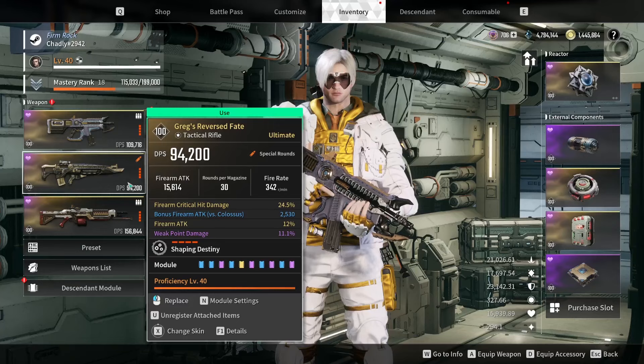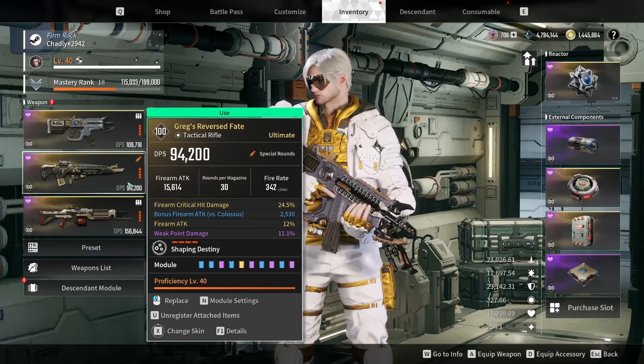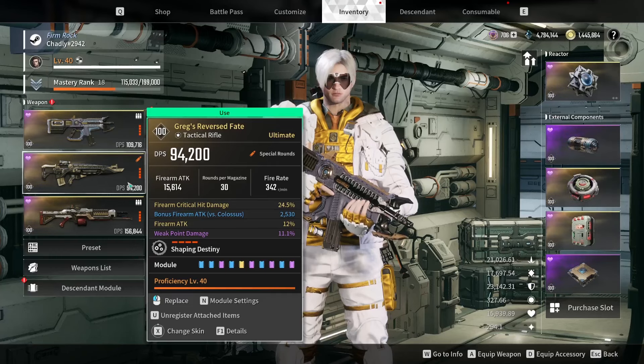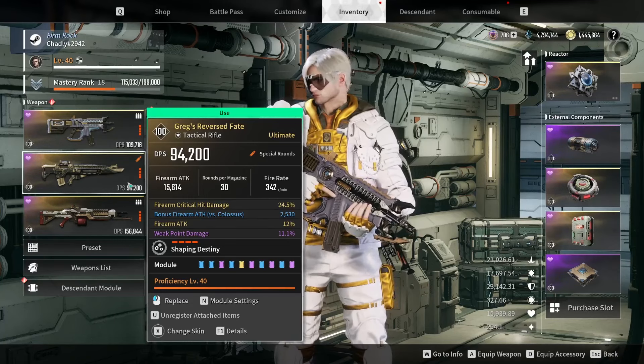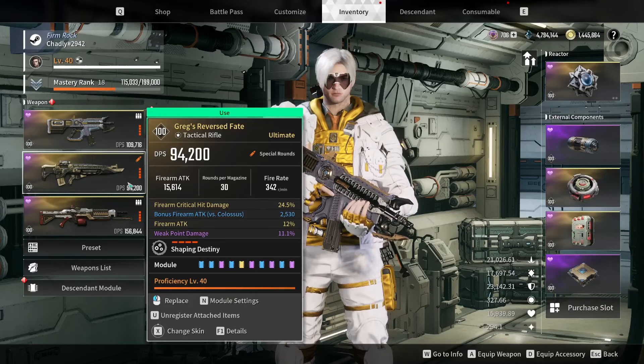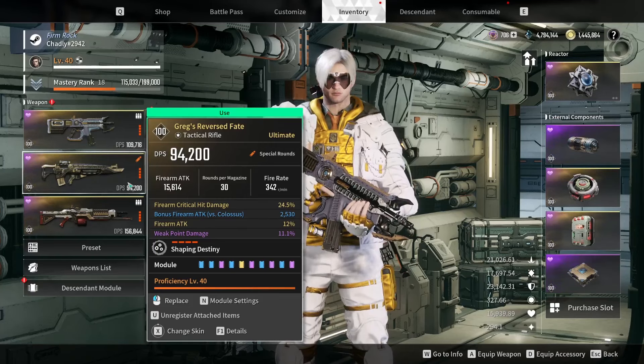For passives, you want to max out damage. I dropped crit chance to gamble for more damage rolls. You're looking for crit damage, damage to Colossus — I highly recommend getting that one gold first, it makes the biggest difference against bosses. Then firearm attack and weak point damage. There's really nothing else you should be running. If you want more consistency — especially on Valby or Enzo where you're boosting base crit rate — critical hit rate can be beneficial, but I'm prioritizing maximum damage.